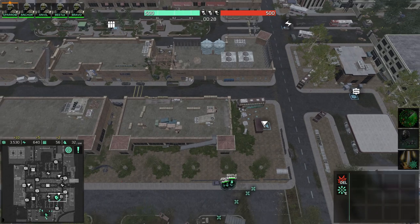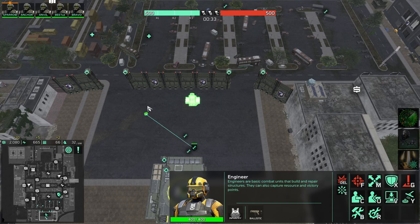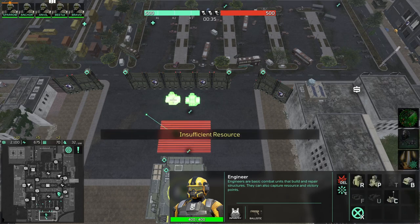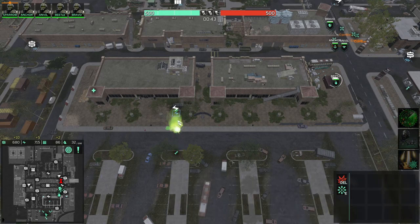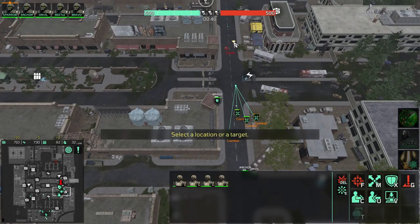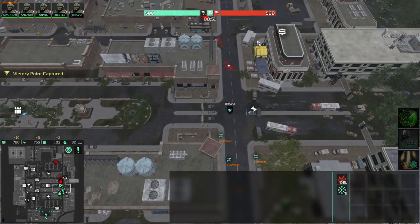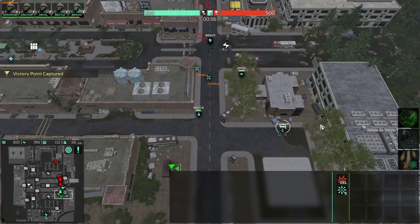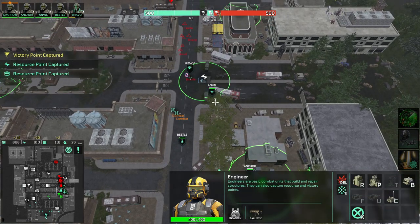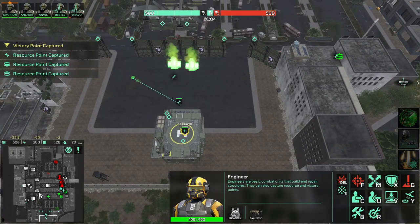We can hope to win the fight at the middle. We'll use the other engineers to immediately build two power plants, and the remaining engineers we'll send to capture all these points. This engineer will capture this energy point. We'll use all these Marines to support our officers in this fight, hopefully taking out the enemy forces, but the enemy already sent their scout so it can be close. We'll use our engineer to build a quick armory right here.